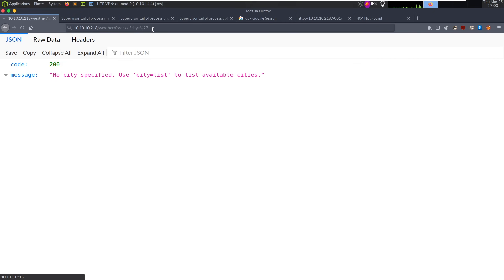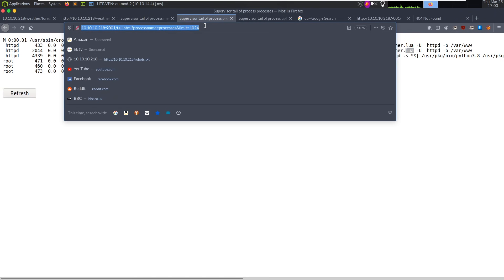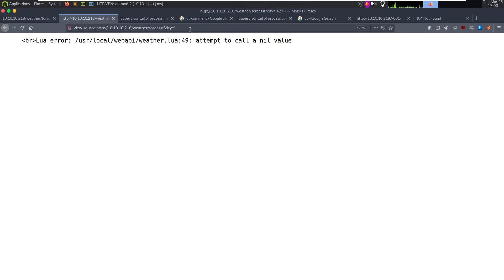If we put a single quote in the city parameter, we get a weird error -- JSON parse error. Looking at the source, we have a Lua error: attempted to call a nil value. Whenever you trigger an error message like that, you should look up how to do a comment in that language. A comment in Lua starts with --. So if we do single-tick followed by --, let's send this over in Burp Suite to see exactly what's being sent to the server.